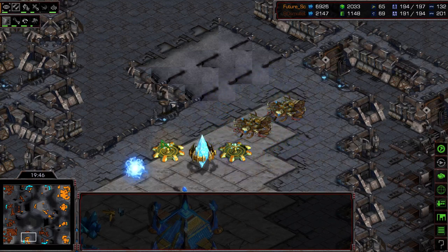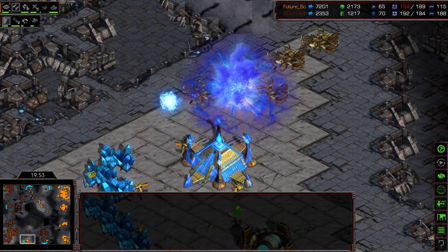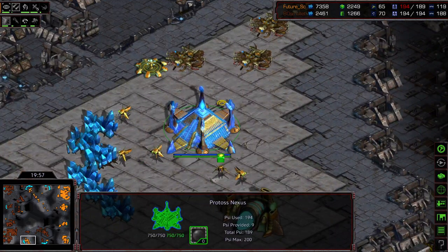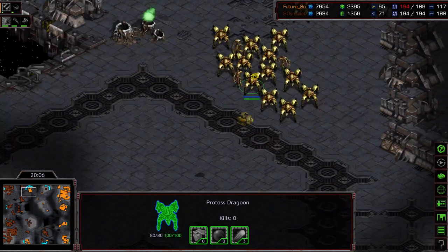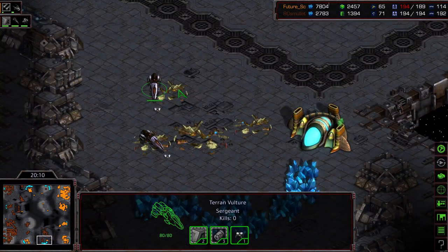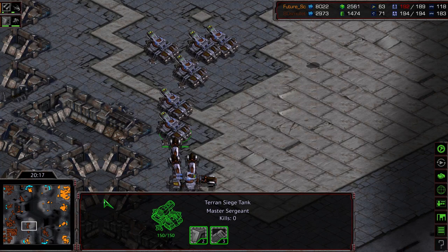Both players hitting about 200 supply. Looks like some Dragoons were able to wander up at that 11 o'clock base and deny that. But Future might end up losing his 6 or 7 o'clock base in the turnaround. So able to at least halt some of the economic production of Future. This is still a big siege tank army — near 200 supply with level 3 weapons. Level 3 armor now coming online.